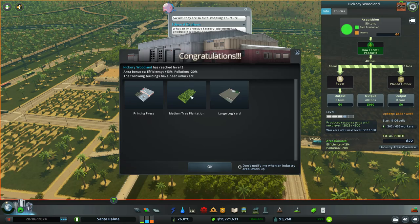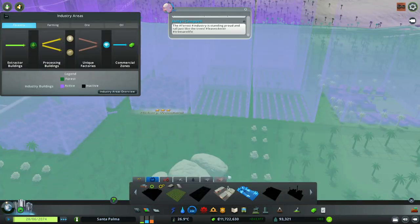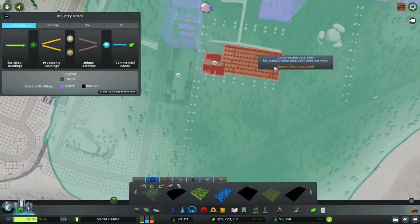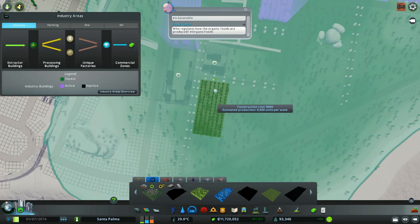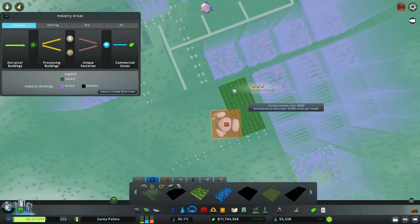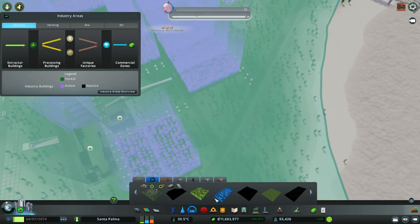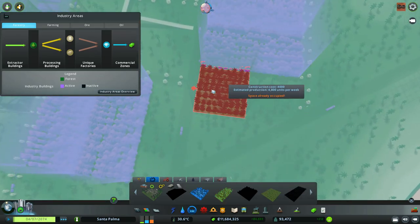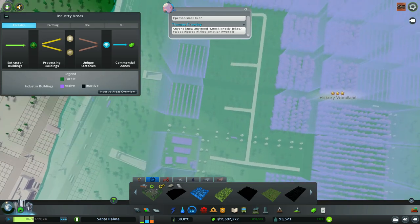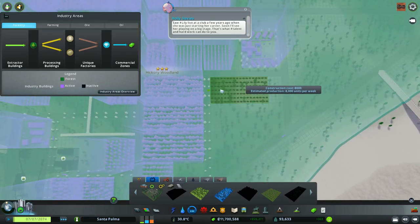We just reached level three - medium tree plantation, let's do that. Where is the medium tree plantation? Here it is. Let's see how big this is - quite big actually, but this will do. Maybe I need to destroy these rocks because this is just too perfect. Now I can put some small ones here, maybe I can put another small one here - can I squeeze one? Just one little square missing.